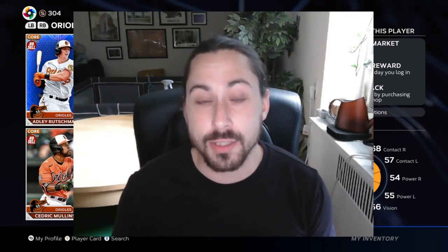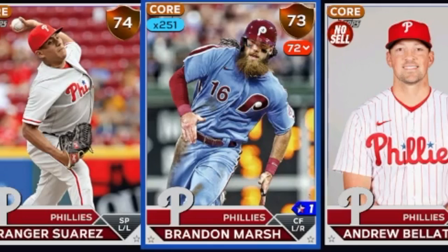First, I'm going to go over the cards I invested in yesterday — putting my money where my mouth is. The first card is Brandon Marsh. He's been at the top of the leaderboard in OPS pretty much the entire season. We're about six weeks into the season, approaching the next roster update, and he hasn't really been slowing down. He's been in the top five in OPS, generally top three, with an OPS well over a thousand.